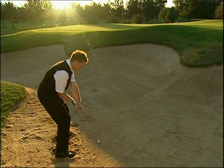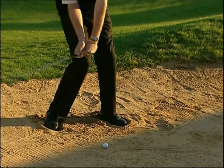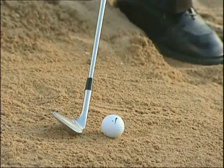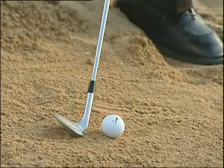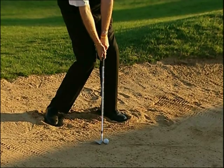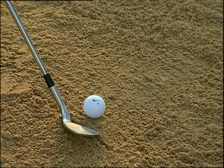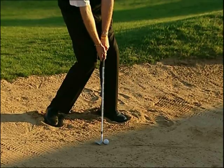Questo orienta il bastone verso la sabbia. Indirizziamo il manico verso la sabbia, cercando di entrare in contatto con la sabbia dietro alla palla, ad una distanza di uno, due pollici. Il bastone continua ad essere puntato verso il basso. E ora potete vedere come si stia formando un cumulo di sabbia, che spingerà la palla fuori dal bunker.